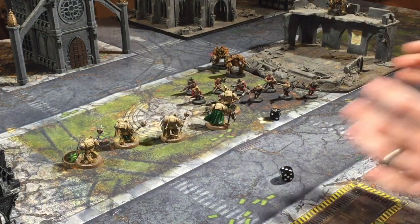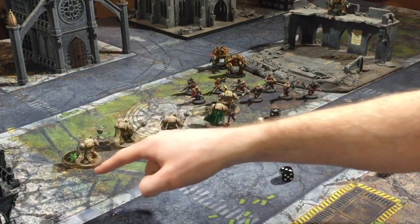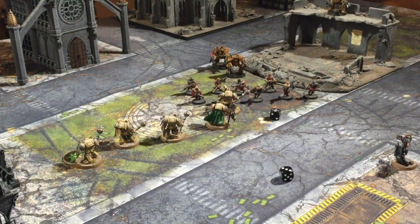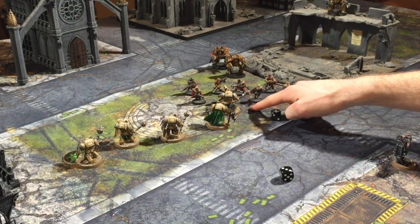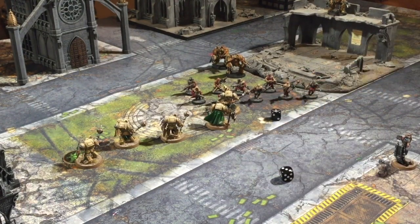If you had a really big unit, you could claim an objective back here and one over here and still engage the unit in close combat. It's only when you pile in and consolidate that you have to move towards the closest unit. When you charge, you can move wherever you like — it's a free move. The only stipulation is one of your models has to get within an inch of one of the targets you chose for your charge.